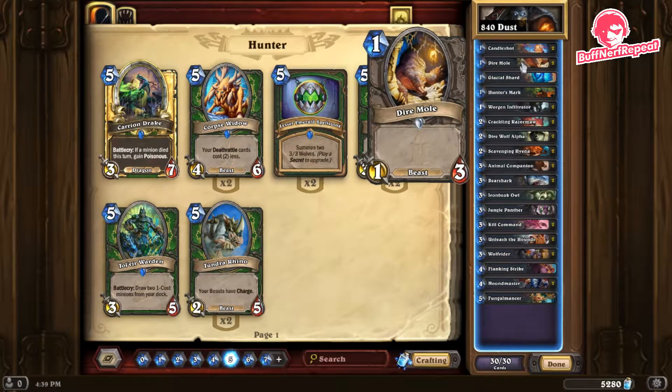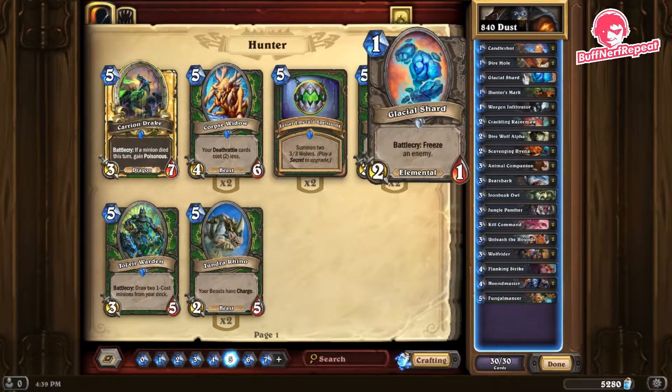Dire Mole is a great card for Hunter because of the beast tag. Beast cards can be buffed in the Hunter class to do more damage or gain certain effects, so this is a great one-drop — you want to keep it in your opening hand in every situation. Glacial Shard — we're playing just one of these.